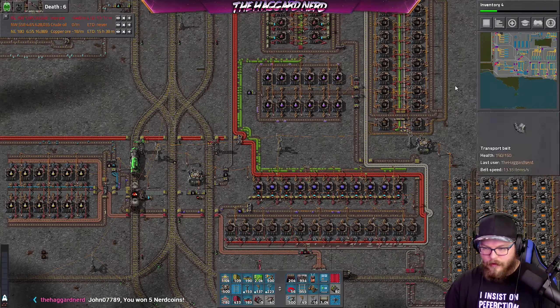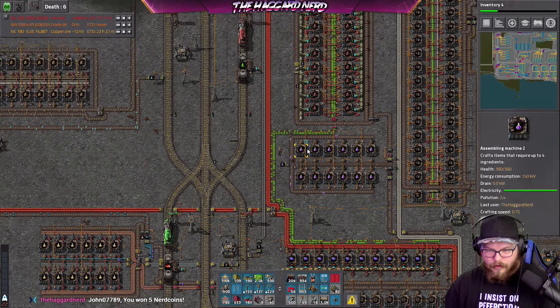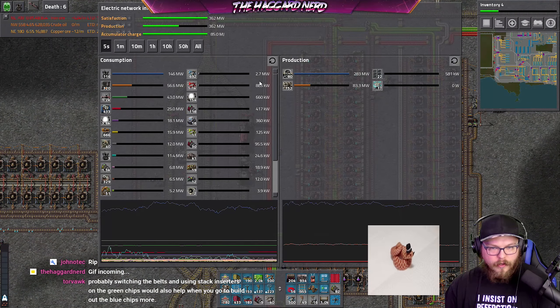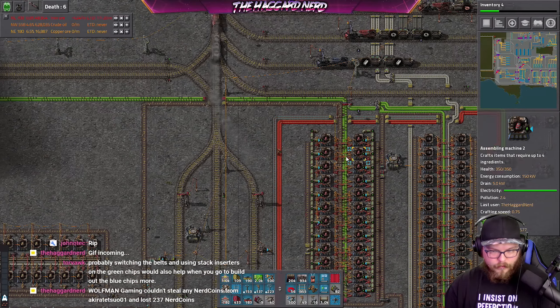Our technology is moving — thankfully, that's awesome. Our robot ports should now be able to recharge faster, our power looks good, and that is awesome.